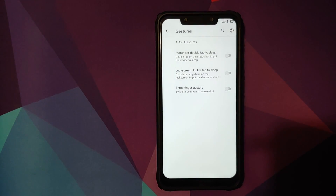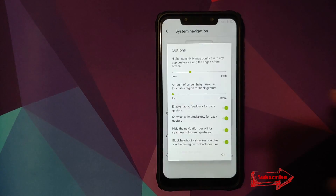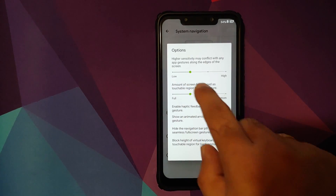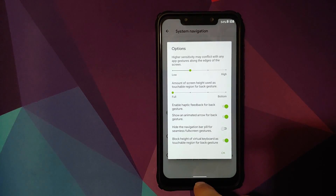Then we have customizations for gestures. You can choose between different kinds of gestures — go into system navigation and choose either gesture navigation, two button, or three button. Click on the settings icon next to gesture navigation and you have multiple options: configure the sensitivity, the screen height used for the back area (full or just the bottom), enable haptic feedback for the back gesture, and show or hide the animated arrow. You can also hide the navigation bar pill — I have it hidden right now as it gives me a seamless experience.